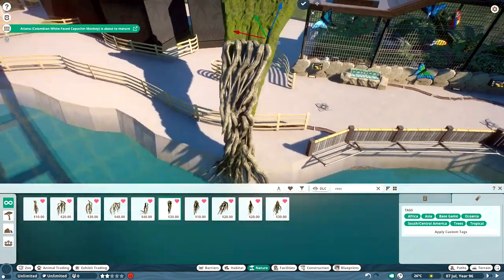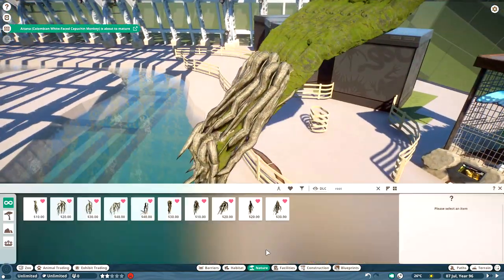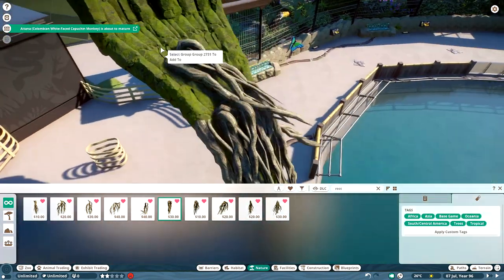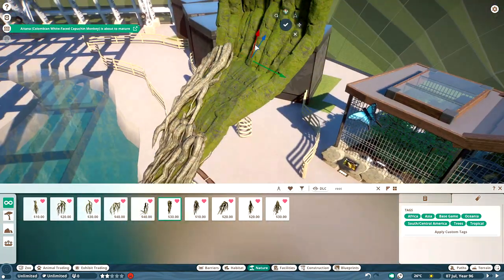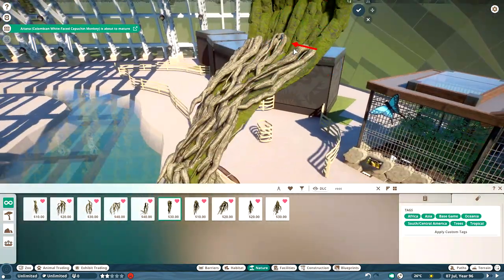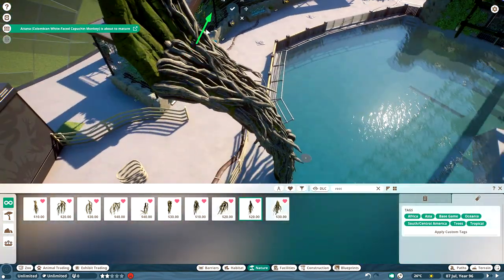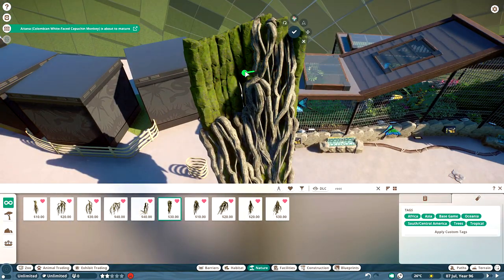I'm using the vines kind of as vines or as branches. There are really only a couple of pieces that work for this purpose — this big one I'm using here works really well, you can twist it around and adjust it. It doesn't look particularly repetitive once you've got more layers on it. The others tend to splay out a bit too much, so I put a few of those in but not too many.